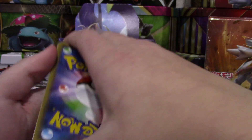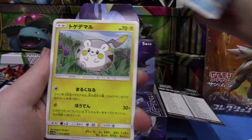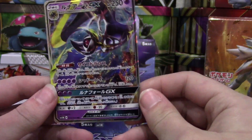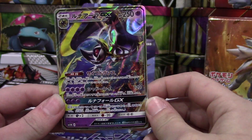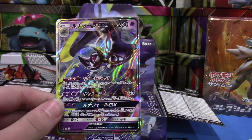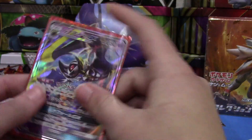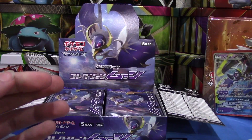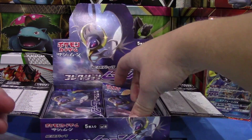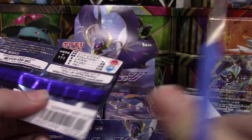We have a Sandcastle, a Rockruff, Corsola, and — oh, we got a Lunala GX! That is sweet, that card looks so awesome, so beautiful! That's going to go in a good sleeve. First GX card — that is so sweet! I love the GXs, honestly I think I'm digging them more than EX cards.